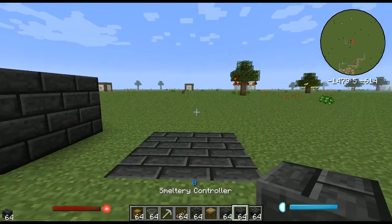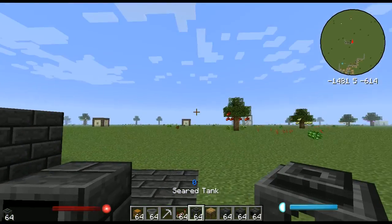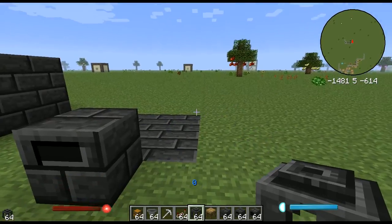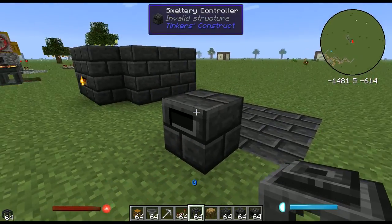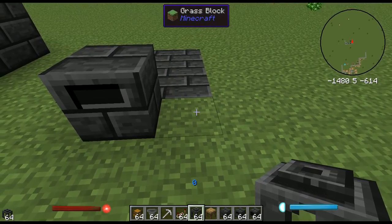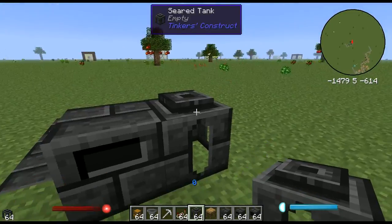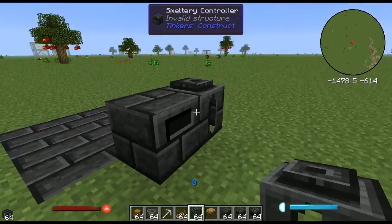You need only one controller — you cannot have more than one controller. You then need at least one tank. This holds lava, as ingot melting or block melting requires a certain amount of lava. You can have as many tanks as you want, just as long as you have one.